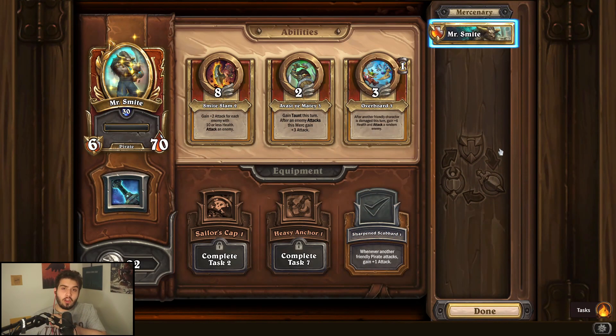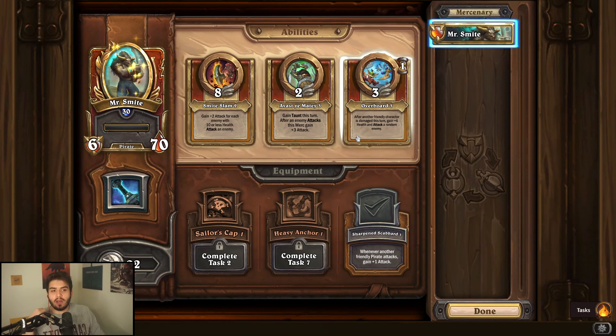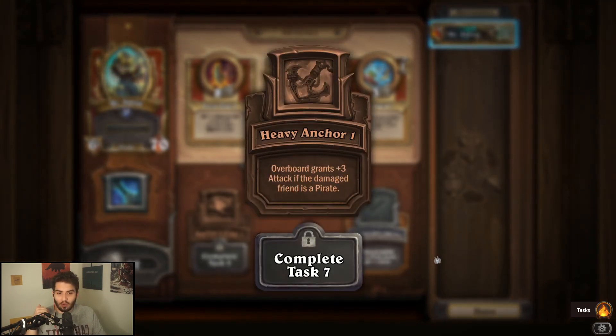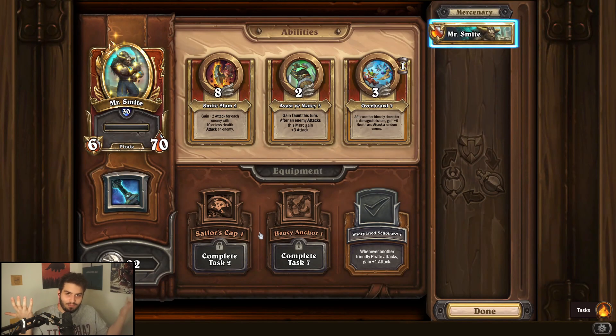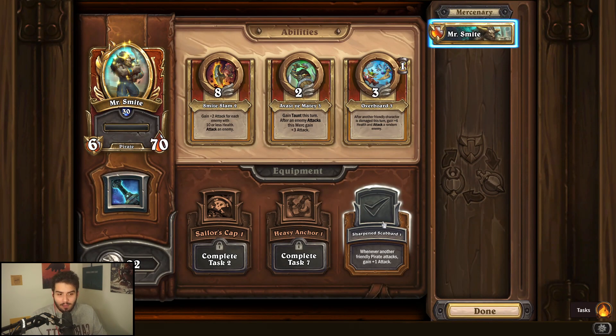Mr. Smite is one of the new mercenaries from the Dead Mines mini-set. The two abilities you want to upgrade are his taunt — taunting turn one to gain a lot of attack — or Overboard, which is best used against AoE comps or Diablo. Mr. Smite is really hard to rate because when he's good he's one of the best characters, but when he's bad he feels so weak — 2.5 out of five. For equipment, probably Sailor's Cap unless you're running a pirate comp, in which case the Scabbard or Anchor are options.